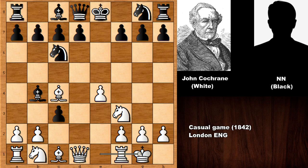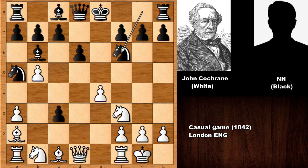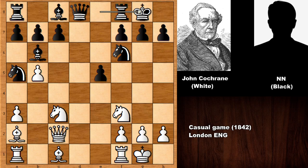Black didn't capture the b-pawn because if c takes on b2, then bishop takes on b2 and white is going to have very active bishops. So D6, asking a question, bishop goes back, pushing the pawn and then pushing the pawn, knight to a5 defending the bishop, developing — and now Cochrane pushes the pawn. There is no time for black to castle. Pushing the pawn for tempo, queen takes on c2, capturing the pawn, knight to c3, and then black castled.